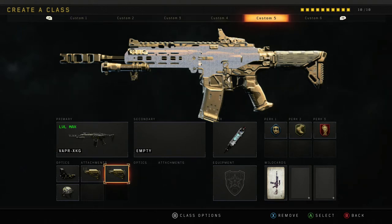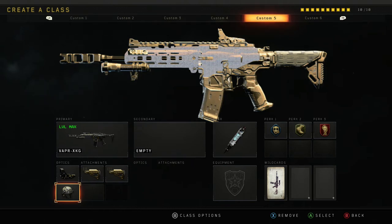Next, we've got the Vapor. Just use both stocks and make sure you have high cal. Even though they nerfed high cal, it's still beneficial as it makes your time to kill slightly easier. Plus, you're aiming for headshots anyway, so might as well take advantage of it. And those are my five best classes to get headshots.